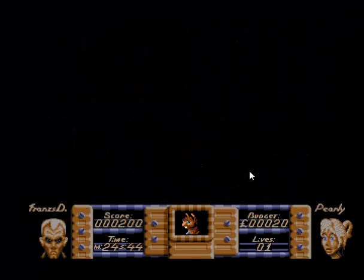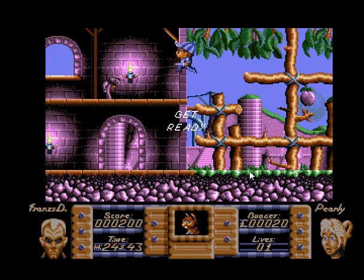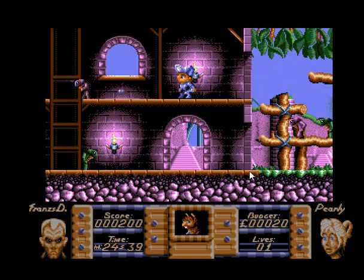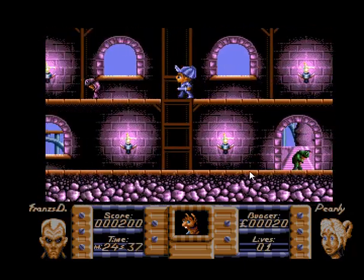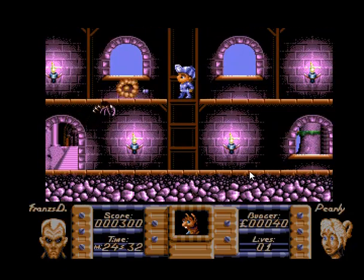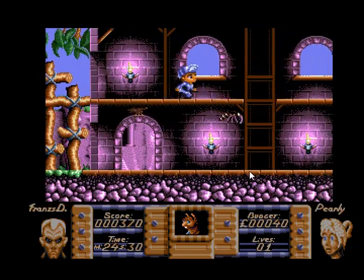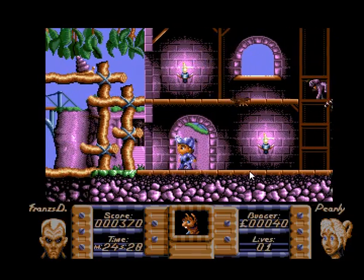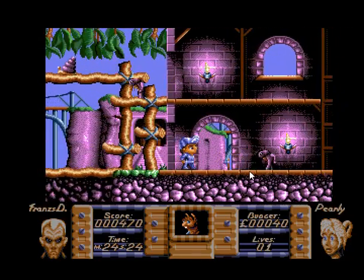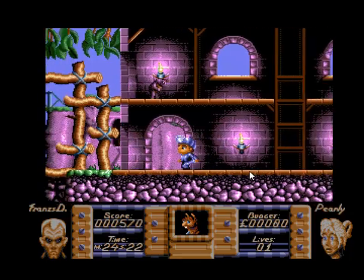Basically what you've got to do is - you see in the bottom middle of the screen there's this picture of an animal or creature - that's the creature that has got the scroll. You've got to collect 3 scrolls on this level, possibly more on later levels, to complete the level. So if you just go and find that creature.